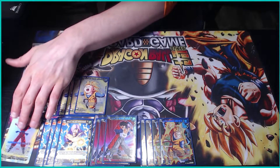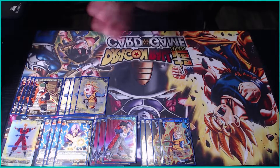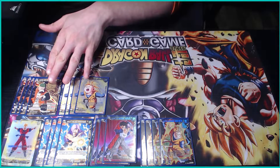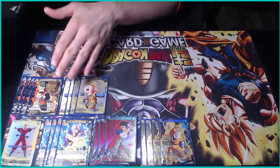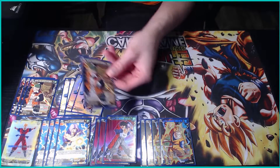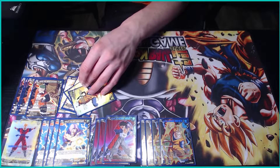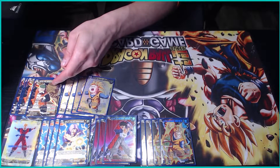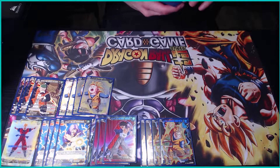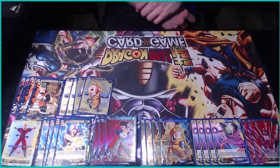Certain decks like Mecha Frieza you don't really need to worry about this combo, but other decks — yellow Gotenks, any yellow Saiyan leader, or just leaders coming out that aren't Mecha Frieza — this is a really cool combo. On turn two you can swing with your leader, play this, swap into this, swing, search, draw a card basically, play this for the other energy, and now you have a blocker on board that you can use to awaken. Pretty cool.